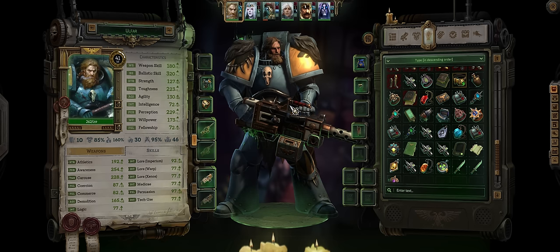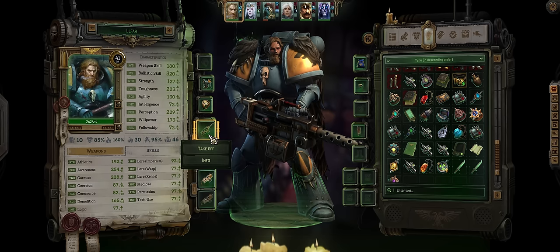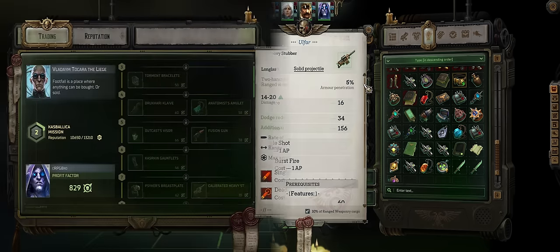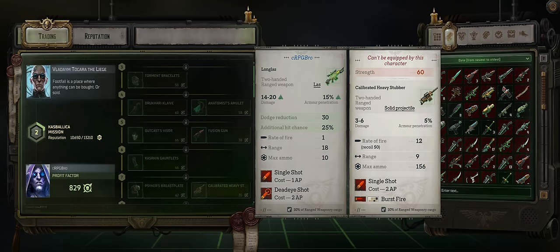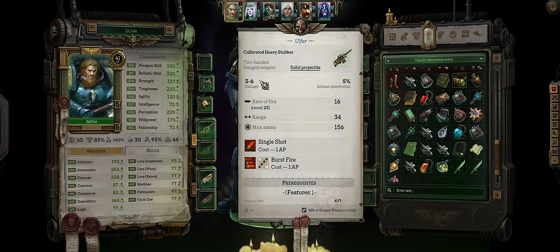Speaking of bursting enemies, our weapons are pretty important. Thankfully by the time you get Ophar you can already have one of the best heavy burst weapons in the game — the Calibrated Heavy Stubber from the Kasbelika Mission faction. It has pretty much the highest base rate of fire: 14 by default, 28 with Rapid Fire, or 16 when buffed with your heroic action.